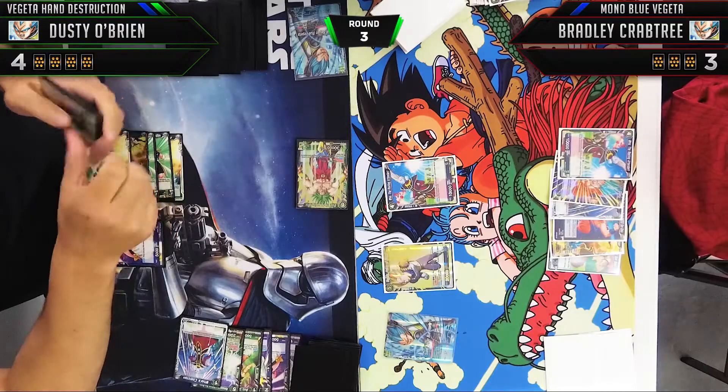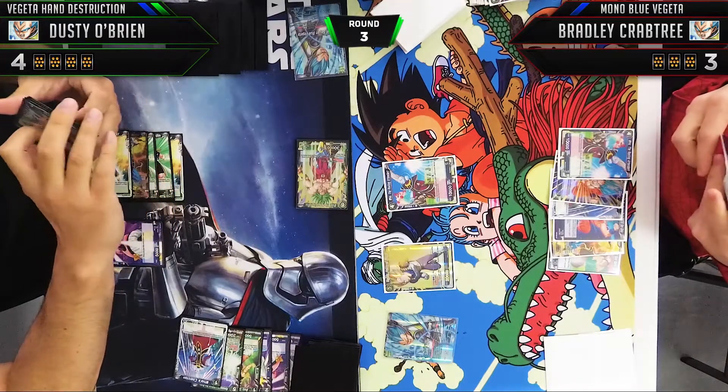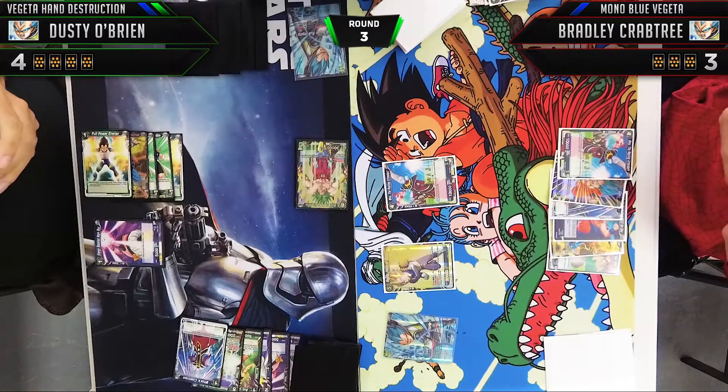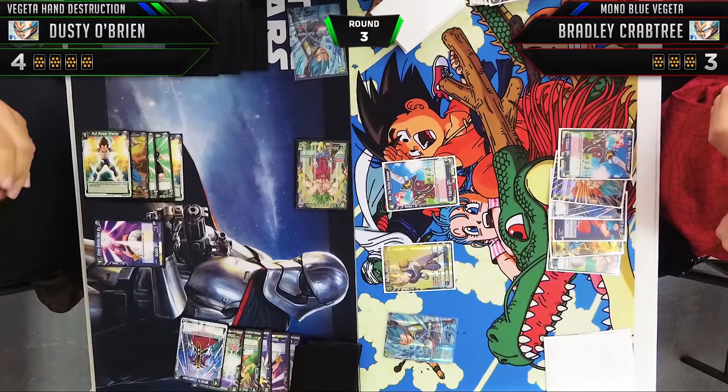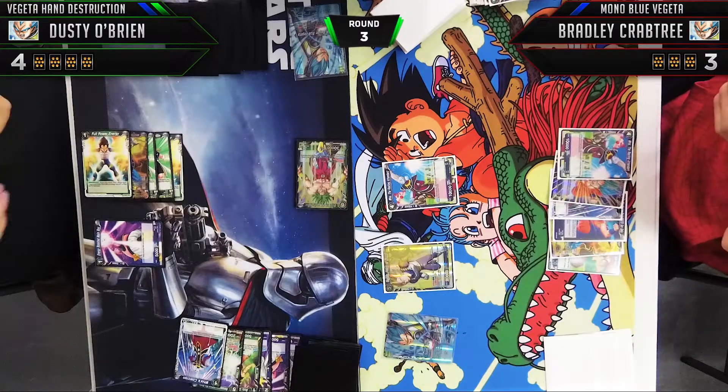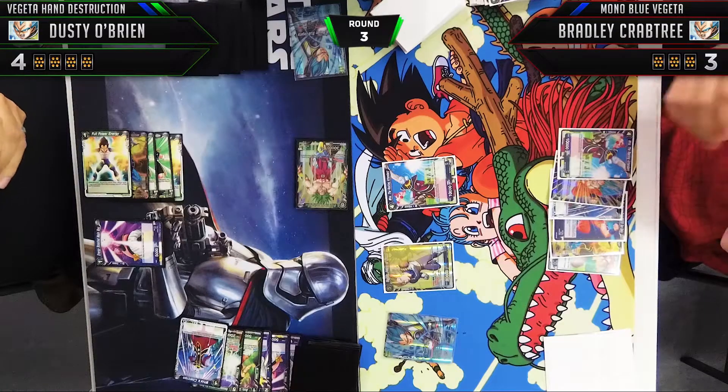Going on to Bradley's turn — he's in control. He made it through with a 20,000 double-strike attacker on the board, which is very scary as the Hand Destruction player. I don't want to lose two life, so it's going to put a lot of pressure on our hand just with that card alone, not even mentioning other cards he could have.